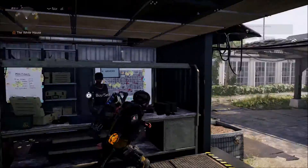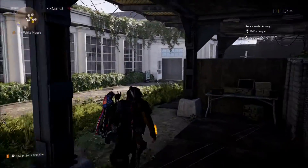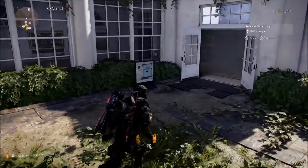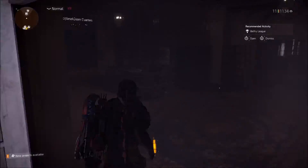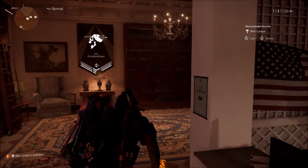Now if you go under the helipad, past the stash box right here on the right, you will see a little sign that says clan quarters. Go through the door and take a left. Shout out to DoD, Disciples of Doom, and Kamikaze Von Doom.